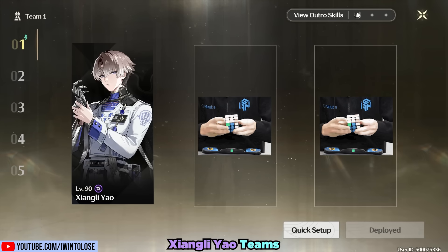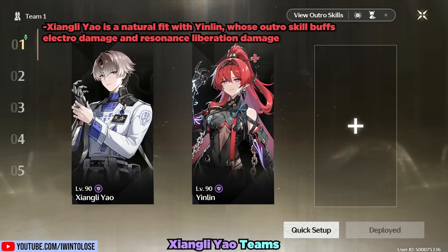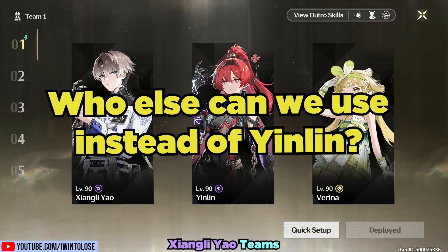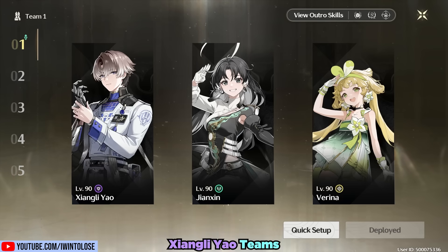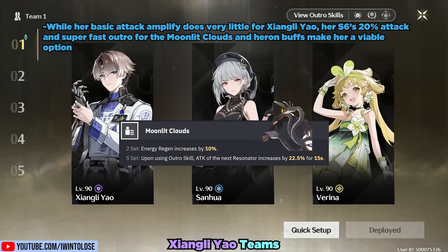So what other Rubik's Cube enthusiasts are there for Xiangli Yao? He is a natural fit with Yin Lin, whose outro skill buffs Electro Damage and Resonance Liberation Damage — just remember that you'll lose this buff if you swap Xiangli Yao off the field. For the third slot, it's Verena. The main question is who else can we use instead of Yin Lin? Zhen Xin seems like an okay choice in theory, but her slow Concerto gain is really painful to use with him. The next best option is San Hua — while her basic attack Amplify does very little for Xiangli Yao, her sequence 6's 20% attack buff and super fast outro for Moonlit Clouds and Heron buffs make her a reasonable option.